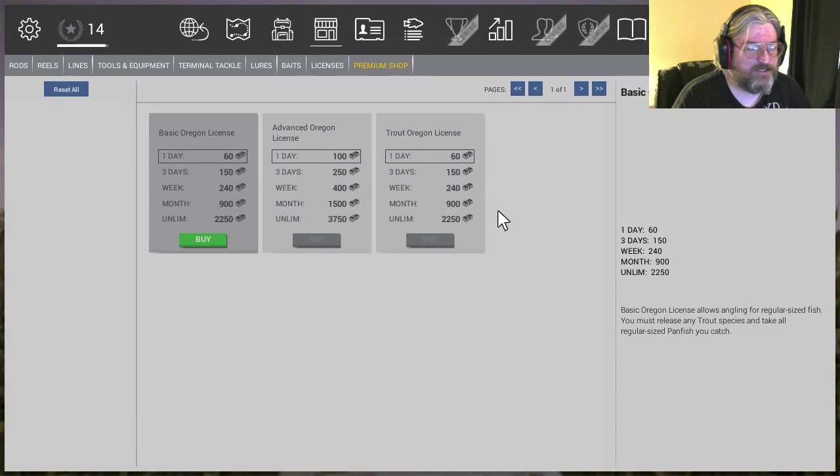Hey everyone, Shiv here. Alright, so we're going to do a little thing here with Fishing Planet. Right now we're at level 14. At level 14 you get access to Oregon — someplace new. If you spend a whole bunch of time fishing uniques over there in North Carolina, you're probably bored as fuck looking at that damn bobber. I know I was. So you get to go someplace new, to Oregon.